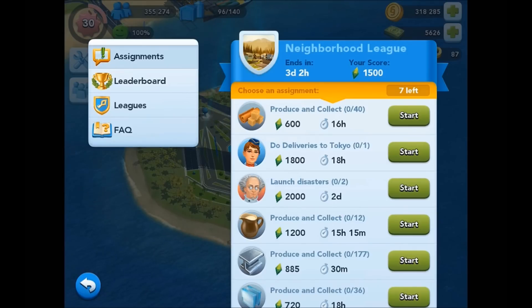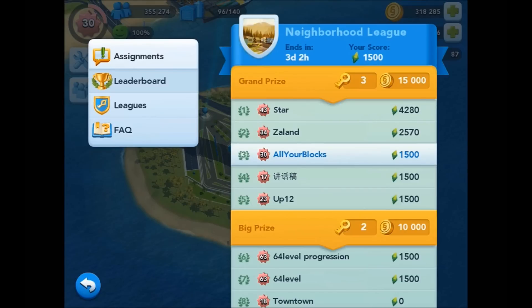Tapping on Leaderboard in the left-hand menu will bring up a list of the Mayors in your current league. Right now we're third in this league and will qualify for the grand prize of three Golden Keys and 15,000 Simoleons if we're still there at the end of the week.